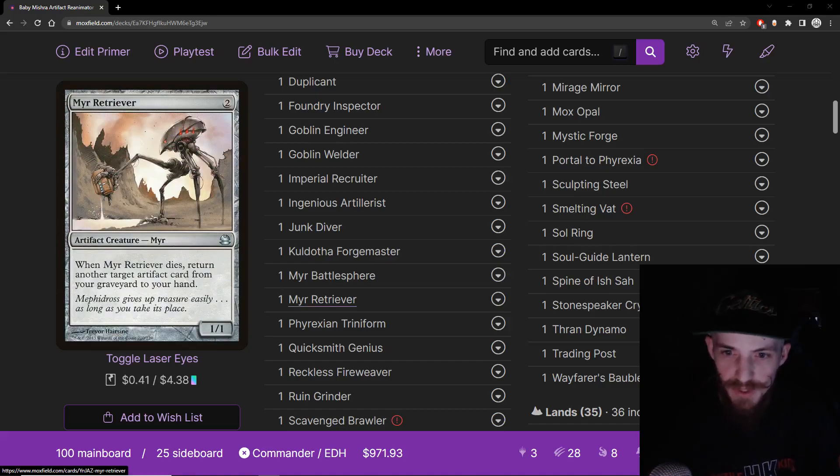Myr Retriever — a classic. Basically a Junk Diver without wings, costs one less mana. Great card, good synergy card for the deck. All the same reasons Junk Diver is good.